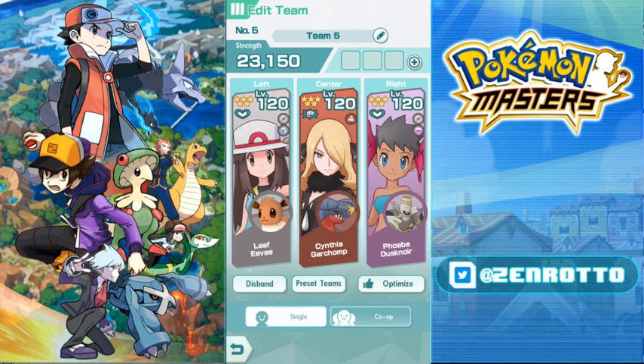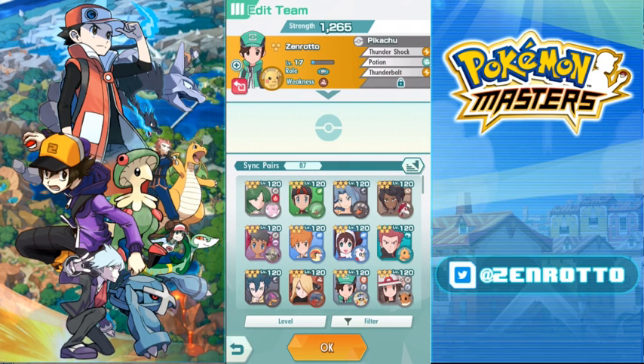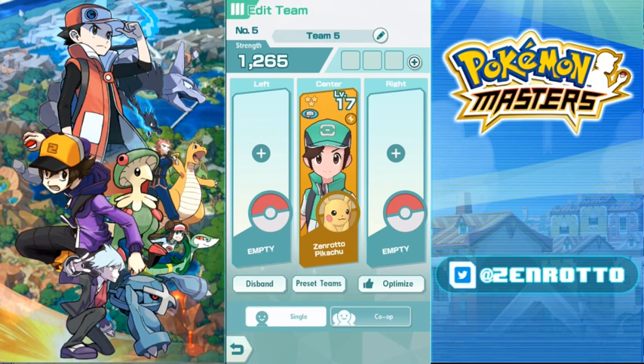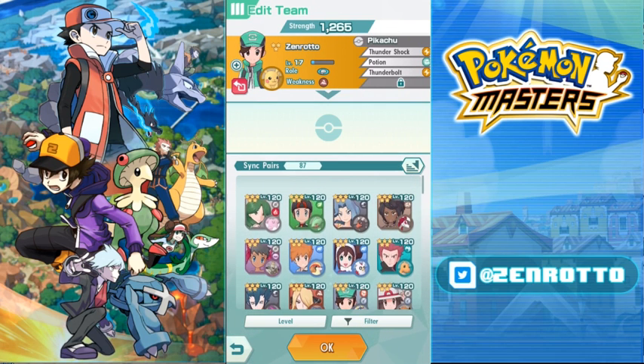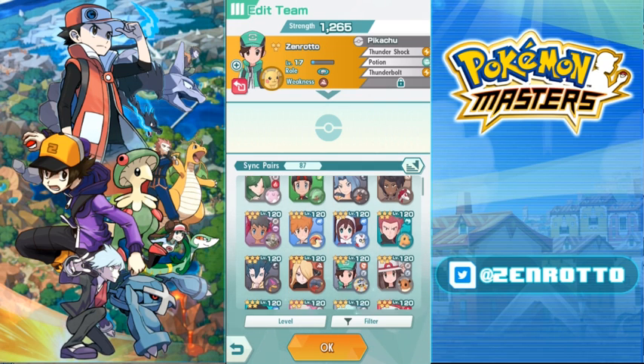Now let's talk about co-op teams. Co-op teams have a pretty simple function. Characters go in order: slot one is center, then left, then right. So center is your first character, left is your second, right is your third. For the center character you want someone self-sufficient who can do damage quickly on their own.